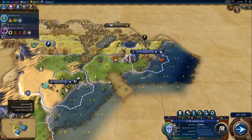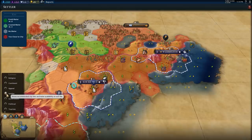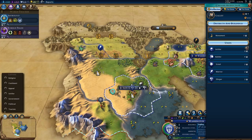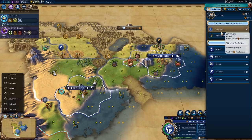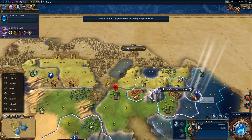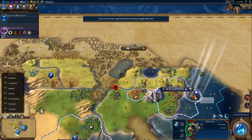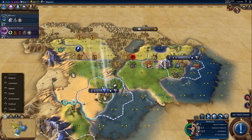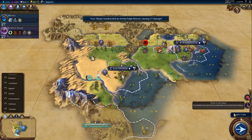We want to build a holy site. In Los Angeles I'll purchase a slinger and bring the warrior down to defend the city. We're off to a very aggressive and antagonistic start. We'll move him across the river to get onto the hill for a little bit of extra defense. I moved him out of my territory — that was a mistake. I should have kept him inside my territory. I'll build a fishing boat — that should make that tile attractive to work.